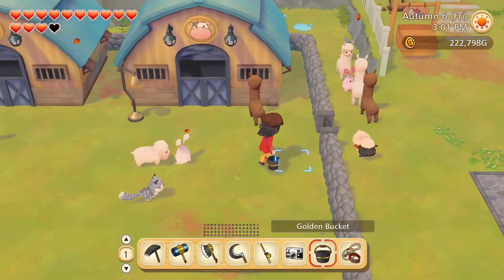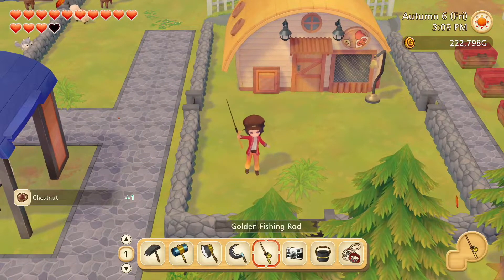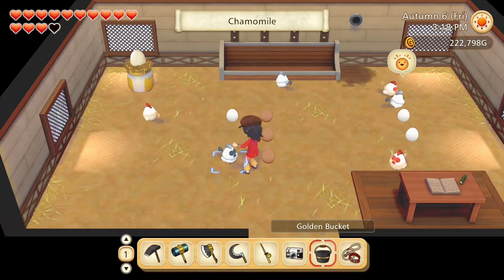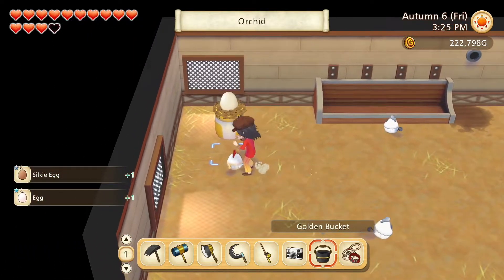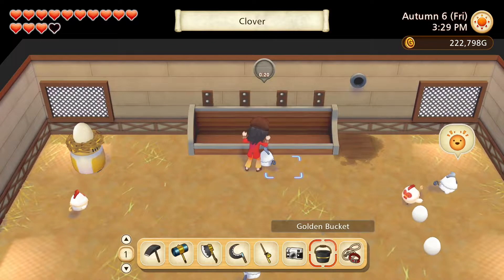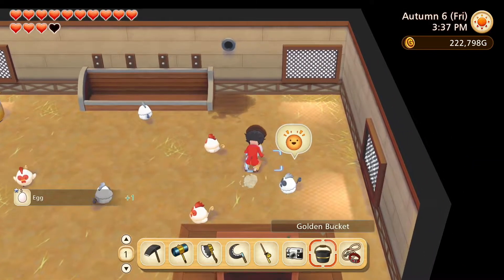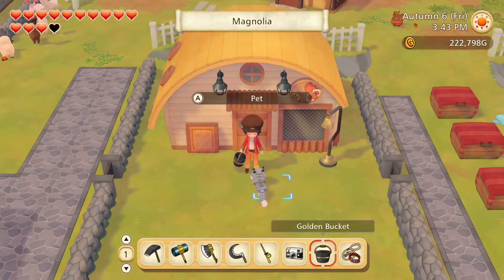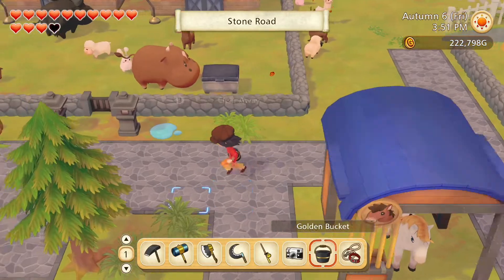And we actually have enough inventory space for the eggs too. There's a chestnut and some grass here. Hello Chamomile, Orchid, Clover, Buttercup, Sunflower. And now we'll process all of these animal products.